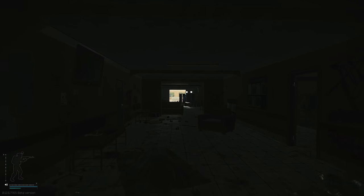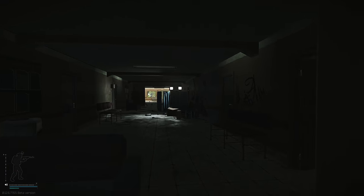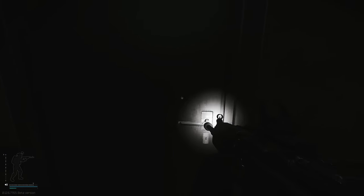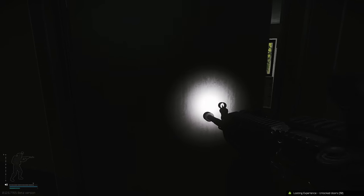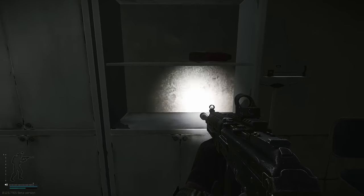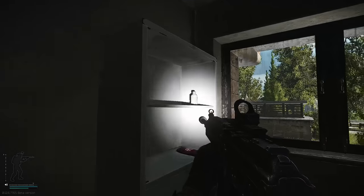Heading downstairs to room 104 at the very end. This is also a blue key card spawn that can appear on the desk underneath the piece of paper. The LEDX can spawn in either two places here or in these two other spots.